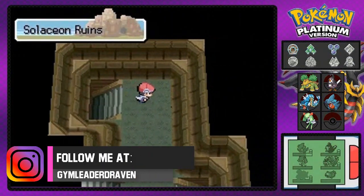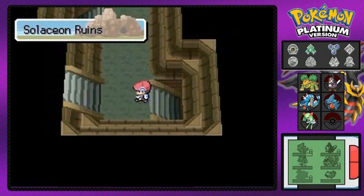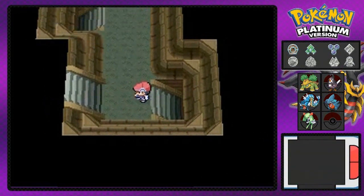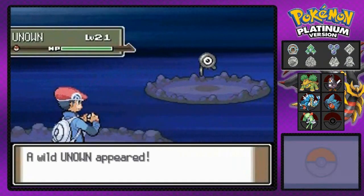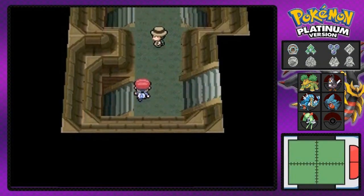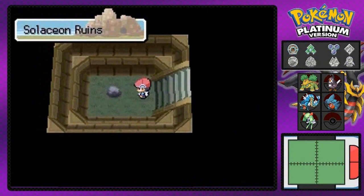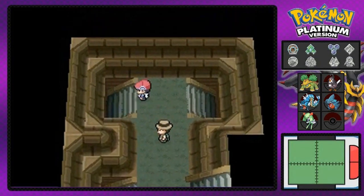I'm going room to room using the Itemfinder to track down the elemental stones. We find another Unown — I believe it's Unown R. And then we find a Water Stone, so that's one down with a few more to go. There's also a Repel in here.